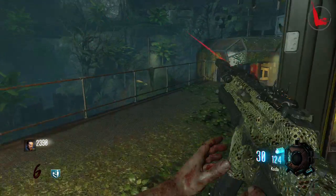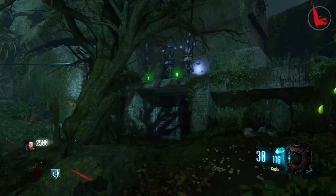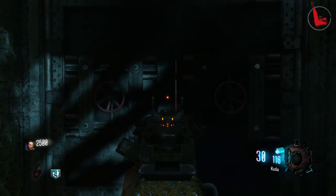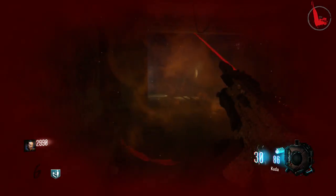We're going to head over to the bunker now. The bunker is now powered up, so you can open up the door. Power is coming from Lab A and from Lab B, which will now gain you access to the bunker. You simply open the door.